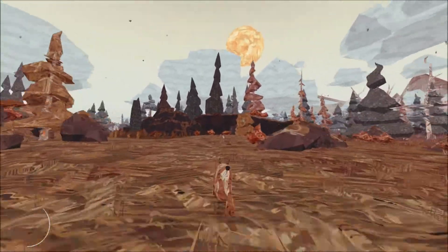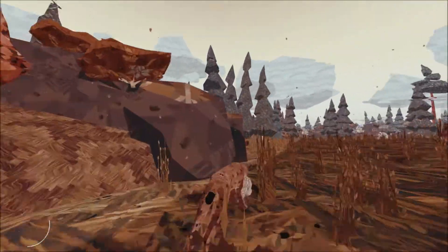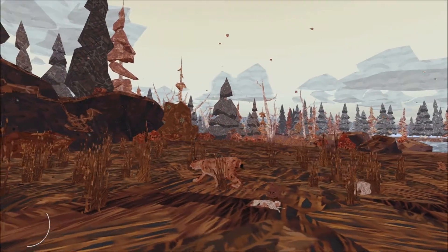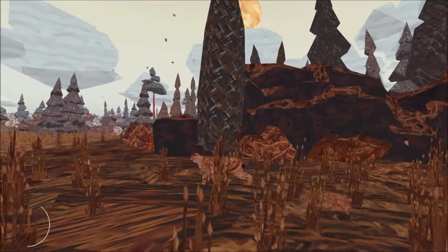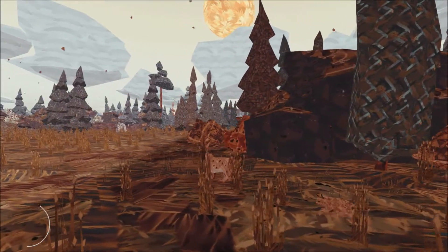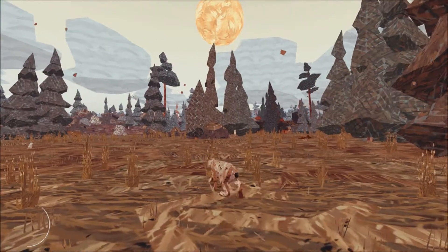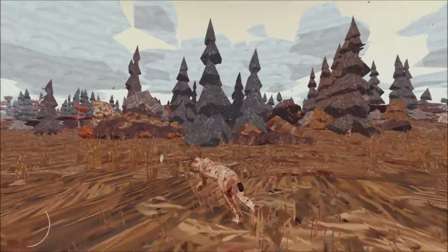And yeah, guys, this is kind of what Shelter 2 has to offer — it's just this beautiful, serene hunting experience with moments of terror and dread when the wolves come for your children. But again, that's just nature, and I think it's beautifully represented in this game. It's an experience that makes you care. You can even name your children in this game — if that doesn't get you emotionally attached, I don't know what will.